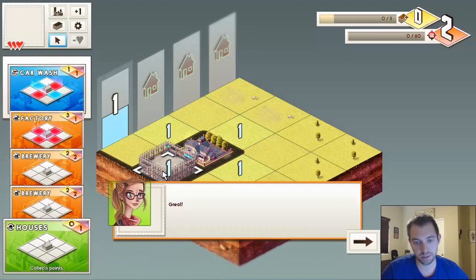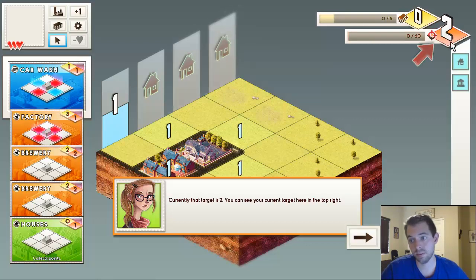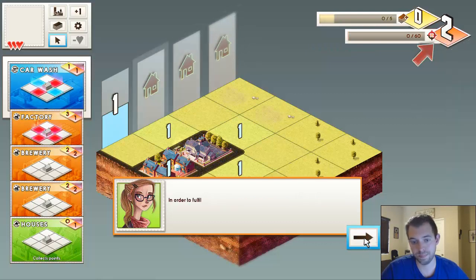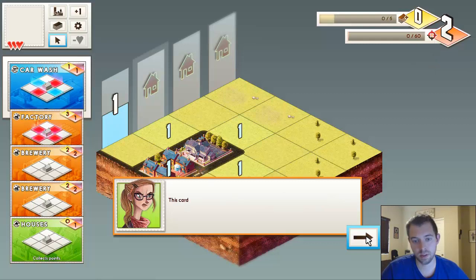Let's put the house where the tutorial directs. We now have one point due to the combination of the school's area effect and the house. We have a target to reach for each column — currently that target is two, visible in the top right. Next up is a car wash card, which has some red squares meaning it will have a negative effect on those tiles, but crucially it has positive effects in the places we need right now to bring our house up to two.